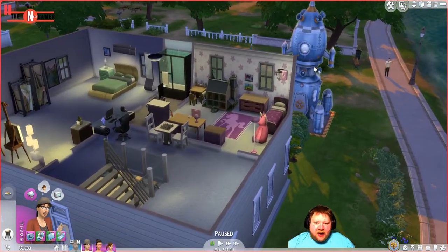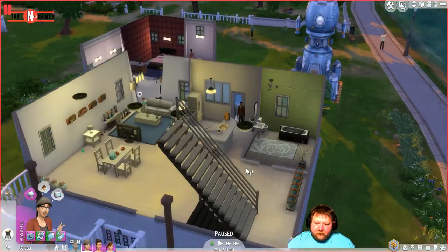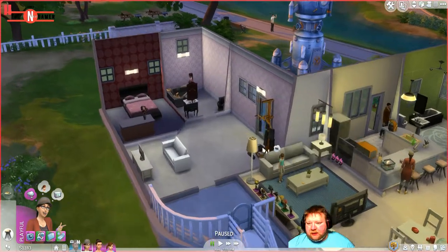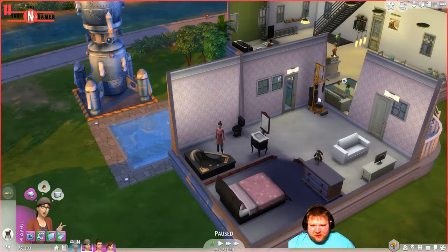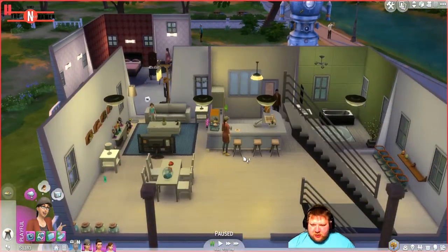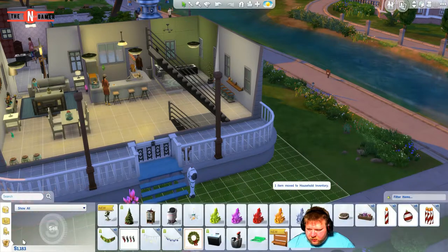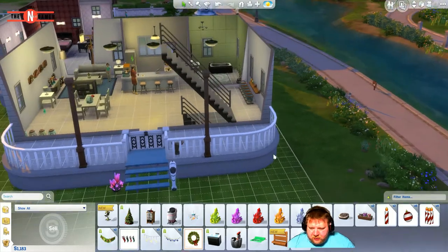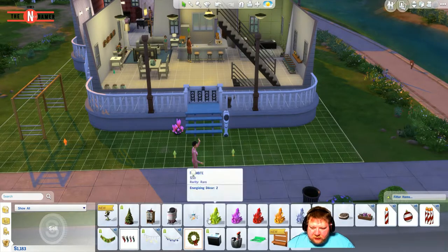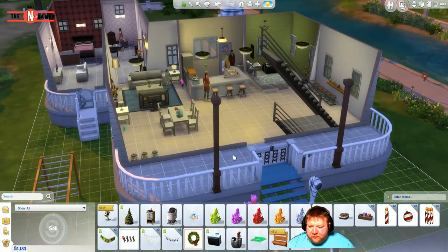I could also buy the spaceship or Henry again, but why would I do that? So, the easel from work, the collectibles, maybe even this box over here, and of course Henry. We need the space squid. I might even just sell the space rocks to get a little bit of extra revenue.